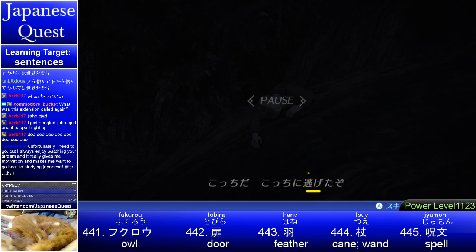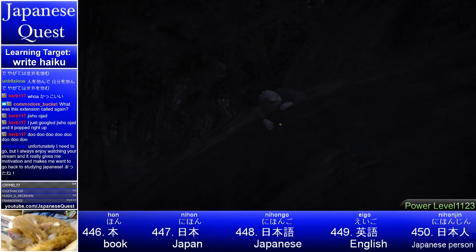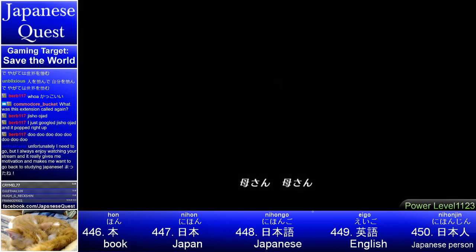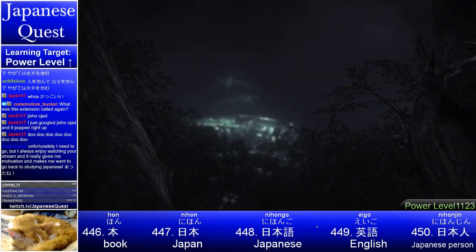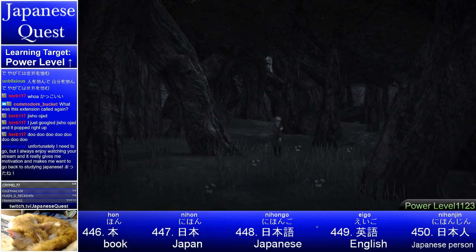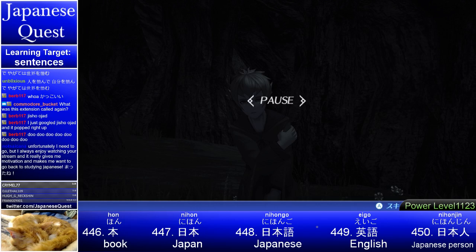Nigeru — to run away; nigeta — past form, so she ran away. Zul makes it a more powerful statement. Oh my god — origin story of a villain. Some parenting advice: don't do that to your kid, or they may try to destroy all humans, the world, and god at some point. Don't push them off a ledge onto a tree. Although possibly it was her only option. Life is not always so simple — especially in JRPGs.